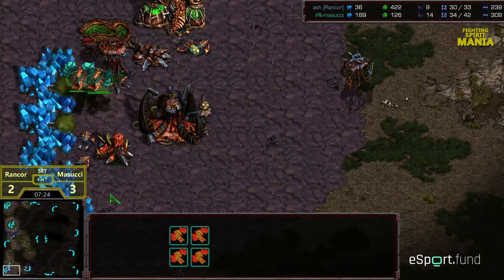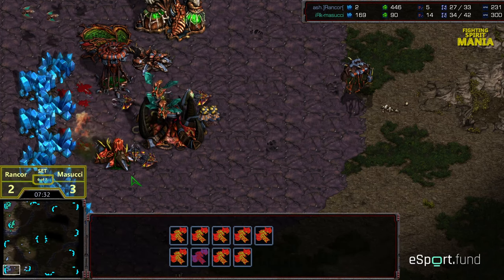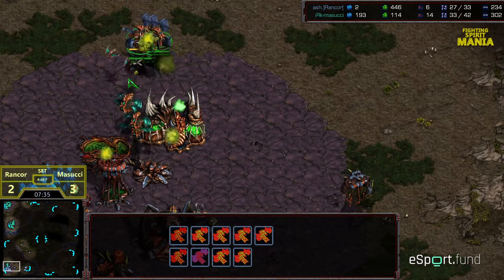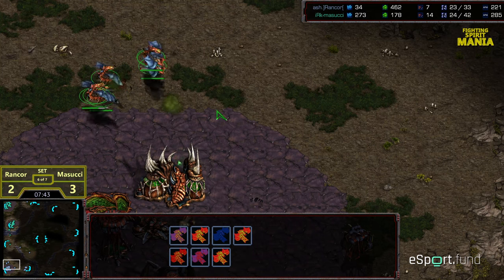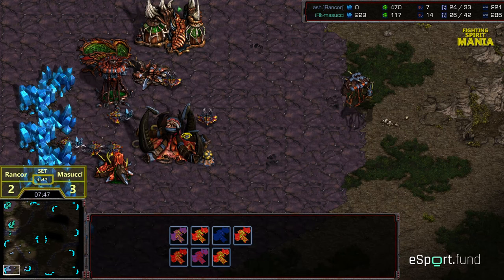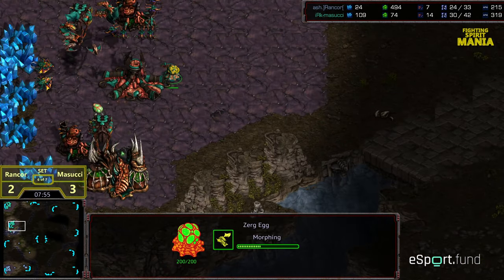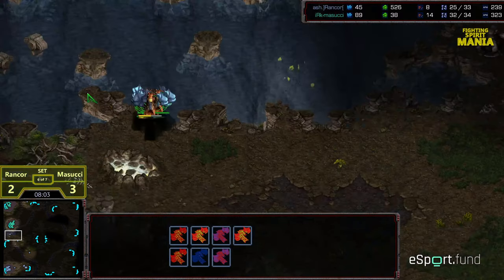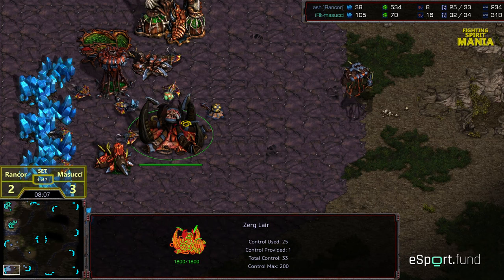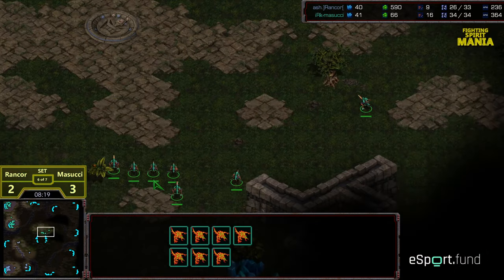Mutalisks now in Rancor's main, picking off drones. The mutalisks flooding across — I think that's going to be GG. Rancor down to six drones. Masuchi with a heroic play, moving out with the mutalisk swipe. Seven mutalisks remaining but this is tournament life. Rancor moving up — one last ditch effort, but picking off a single overlord is not going to cut it. Down too many drones, pulling back — Rancor is still going to try to fight this out but he is in a dire situation.